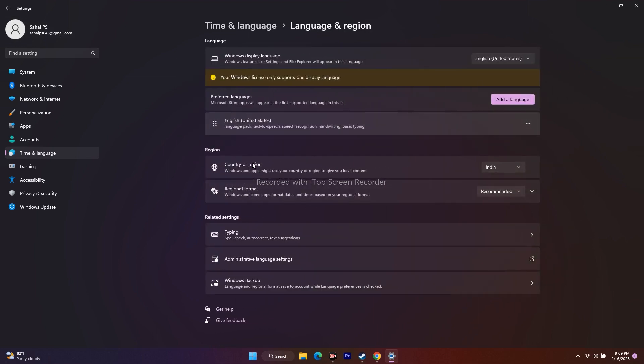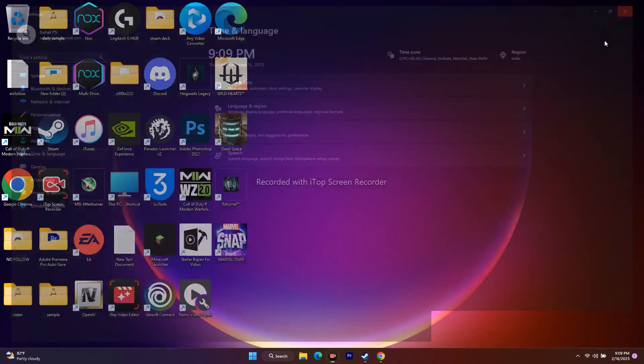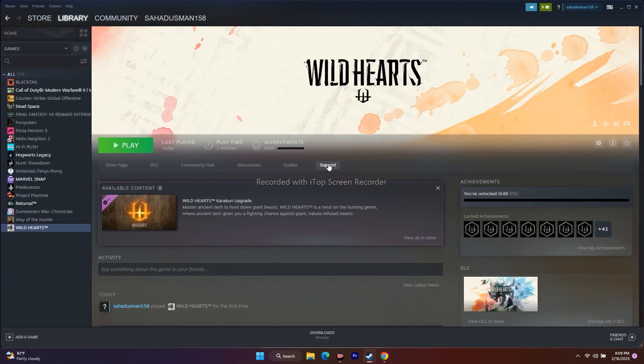Go back to Language and Region and make sure your country or region is set correctly — for example, India — and that the region format and language are set correctly. For me, English United States is what I'm using. This did work for many users, and even though I'm not sure how it's related, you should try it.